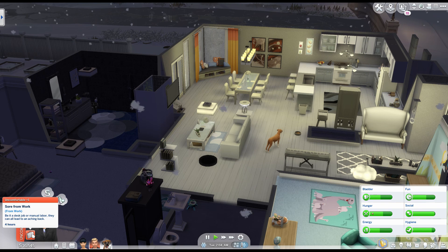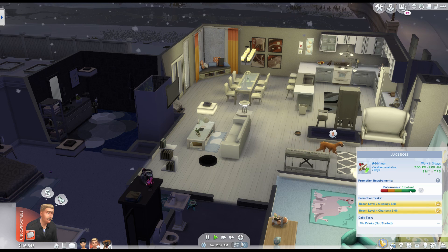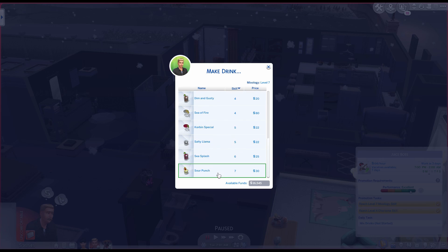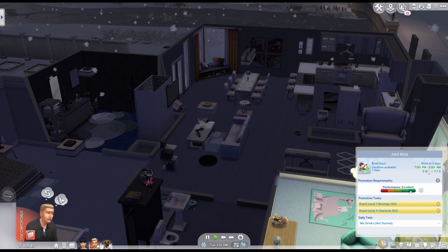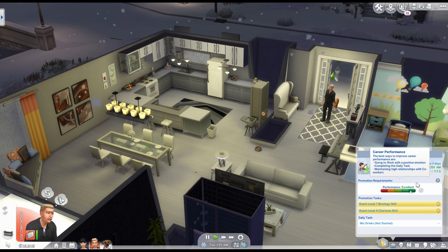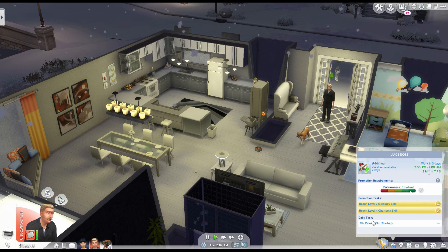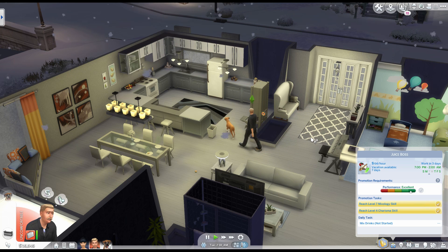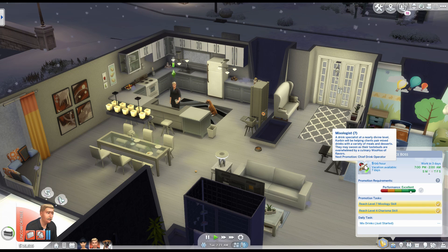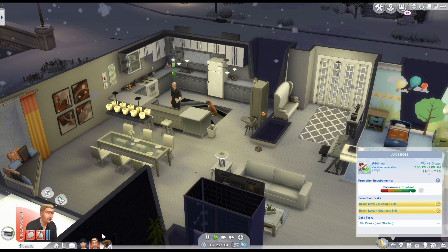Corbin is home from work and he's sore, so he's a little uncomfortable, but overall his moods are fairly good. His performance is excellent. I'm going to have him make a high-skill-level drink, get that daily task up, and help with promotion — his performance didn't go up that much. He's at level seven and I believe there are ten tiers to the career, so he's getting up there.